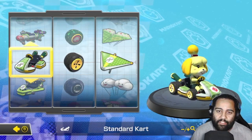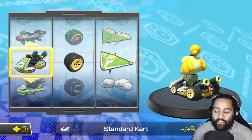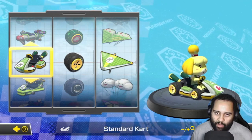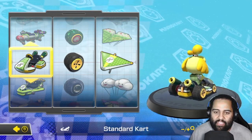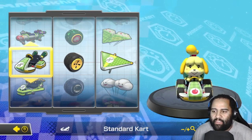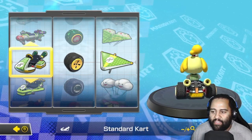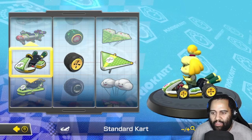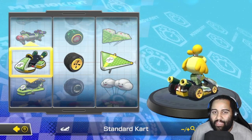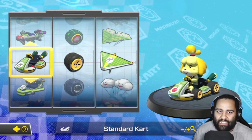Hello YouTube, welcome back to the channel. We are playing Mario Kart 8 Deluxe and this is the kart versus bike versus ATV challenge. If you guys are new to this series, I'd recommend watching from the beginning, but a quick rundown: we are using the standard kart, standard bike, and standard ATV, putting them to the test on every single track in the game to determine which is the fastest. Into the next track — Animal Crossing — and we're gonna use Isabelle. It's only fitting that Isabelle races this track.